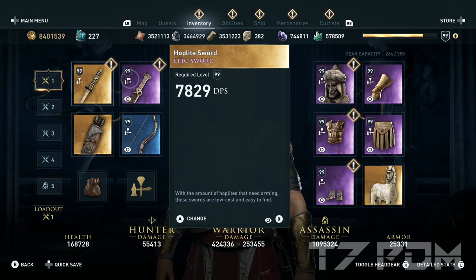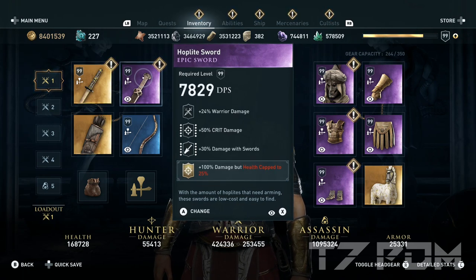On the second sword, use a perfect epic warrior sword — the Hoplite sword works well and is on sale this week even at Zargon, so if you don't have Hater's Harper you can get the one from Zargon. It has warrior damage, critical damage, and damage of swords. Engrave 100% all damage but health cap to 25%. That is actually needed to do the healing — if you don't use the fox engraving you cannot heal yourself, it will simply not work. You have to play with the fox engraving, but that doesn't matter because the game does not kill you in a single hit anyway. Just equip it and heal yourself every time you get hit.